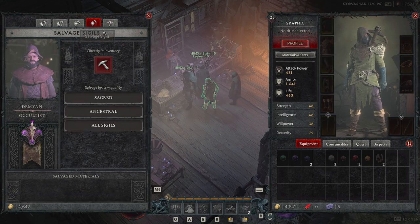Next up is the salvage sigils option. If you have sigils in your inventory — which during the beta you would not have — you can salvage sacred, ancestral, and all your other sigils as well.